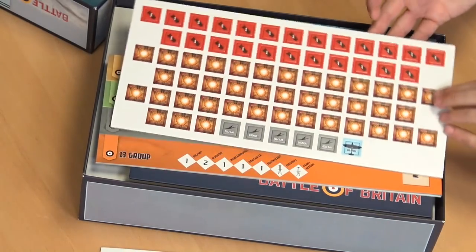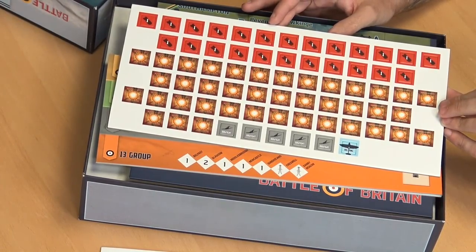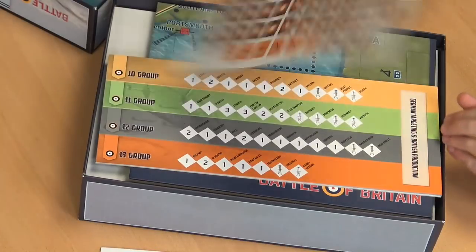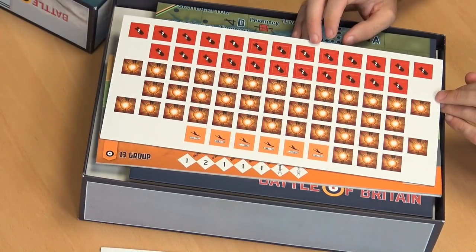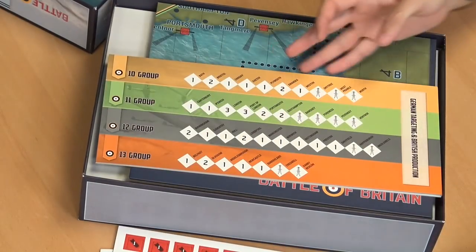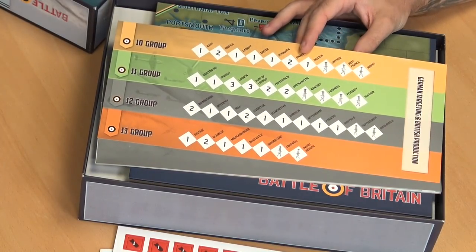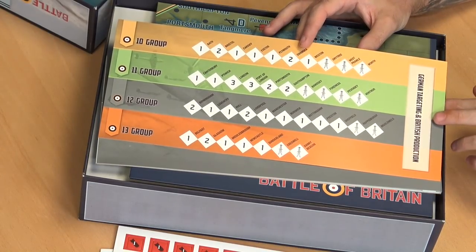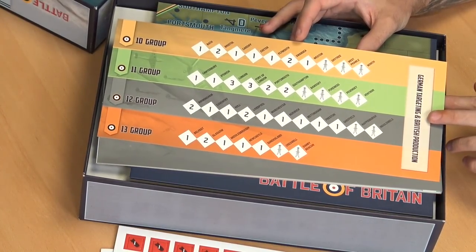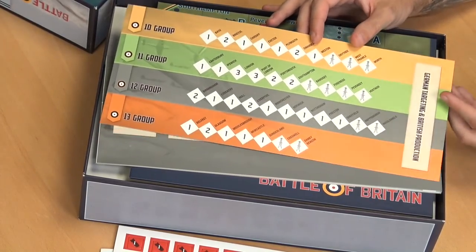Next down — these are for when you're injuring a plane. When you're in combat, you might take a plane out completely, which is what the numbers represent, or just think of them as hits. So you might not have rolled enough to completely knock out a plane, but you've done some damage to that aircraft. Next down, we have a board for the RAF. You can see the different towns around the UK and Britain. This is to do with those tokens we just showed — keeping track of damage done to aircraft.